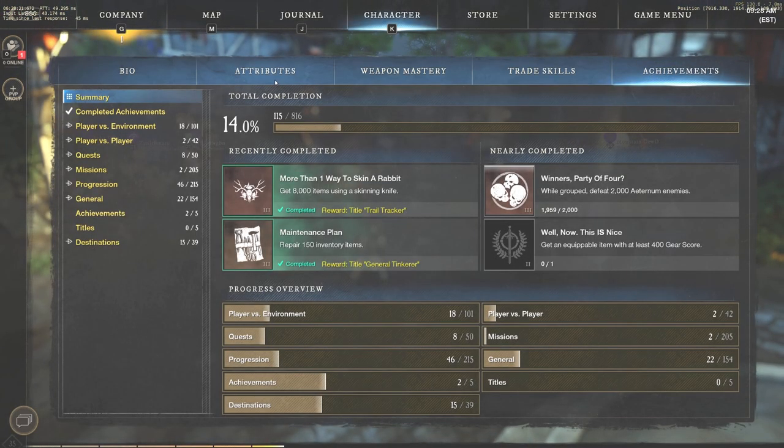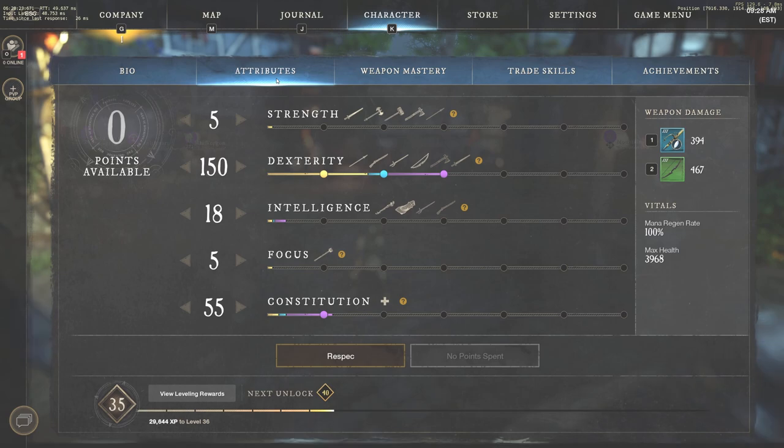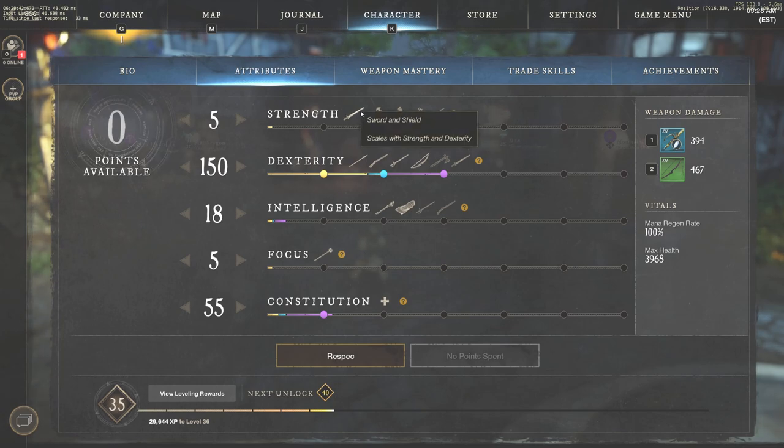The very first thing we're going to do is press K to go to our attributes. You can see that right now I'm at 150 dexterity and 55 constitution. I am running light armor, and I do suggest against that after level 30 — I suggest running medium. We have a video going over what to wear, so make sure to watch that if you have questions. But when we're talking about attributes specifically...